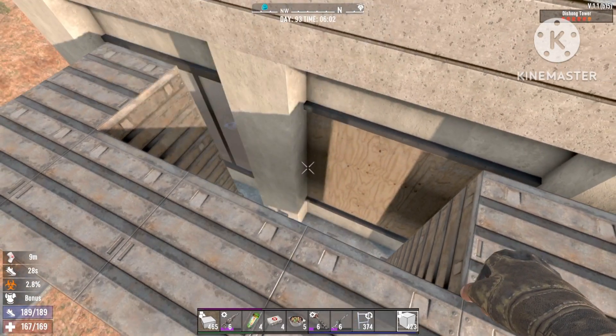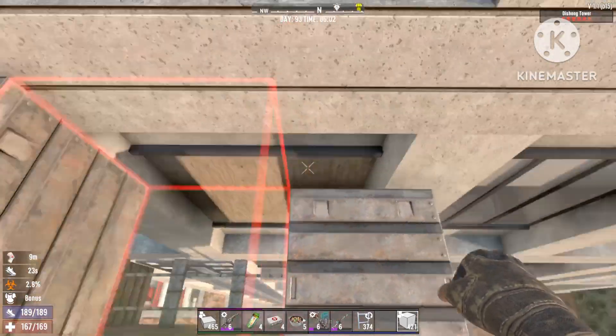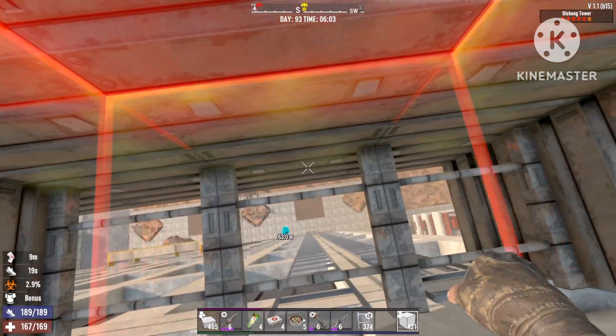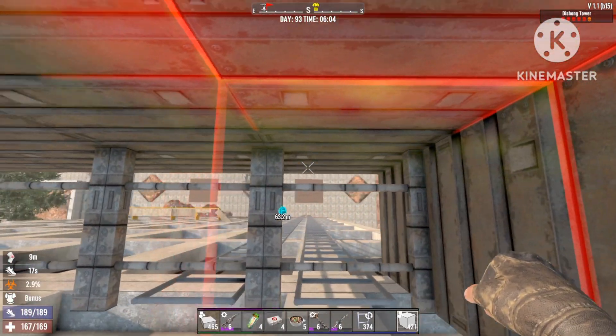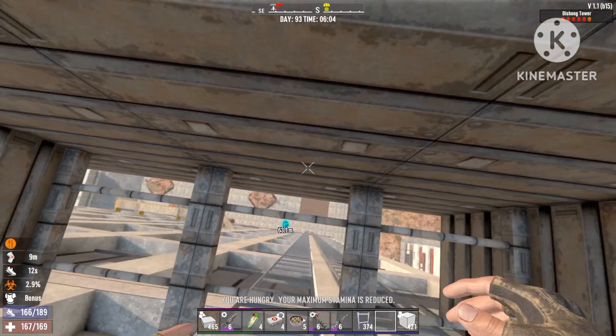Once you're done, close up the roof and leave one hole open in case you want to get out — you can also just drop down the back. That's about it for the build. Let me show you why this is such an overpowered build and why it's breaking the entire game.